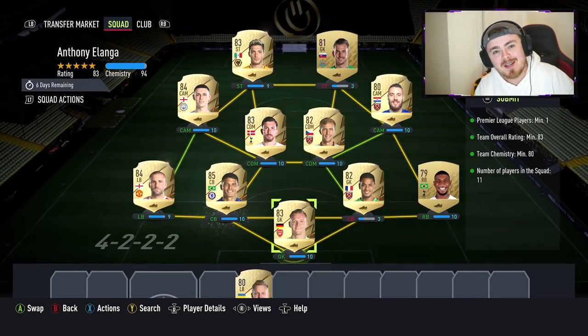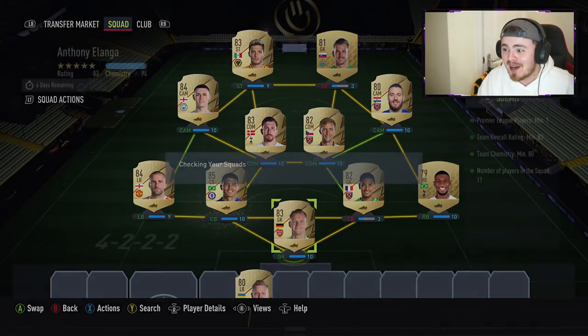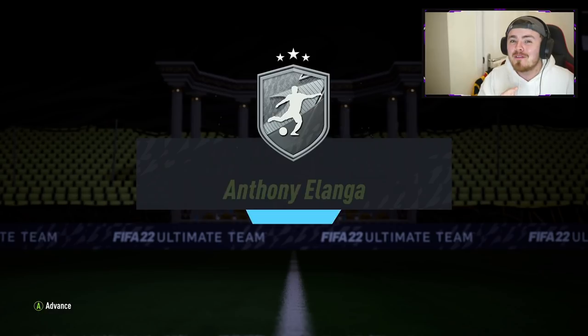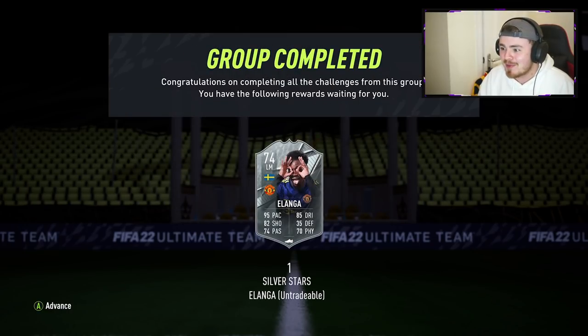Hey guys, my name is Mossy and welcome to day two of the Silver Star Series. They are not slowing down — we have four incredible cards available, some mental objectives, a Paul Pogba flashback, and the man we're checking out in this video: Anthony Elanga, one for United fans. Paul Pogba also provides a nice green link, making it easy to get these two into a hybrid squad.